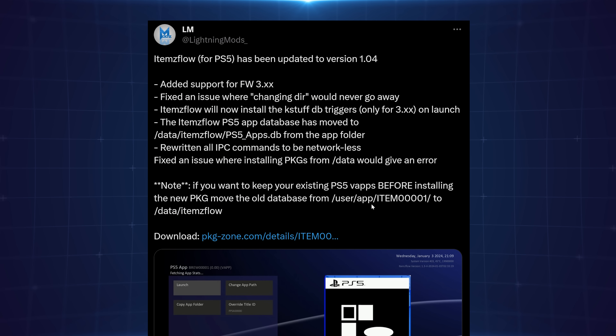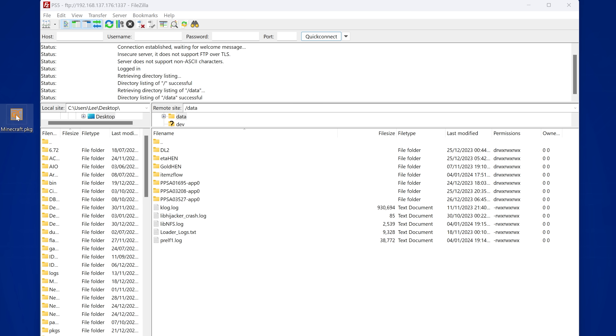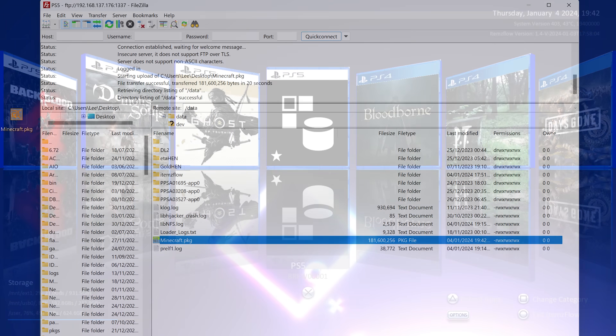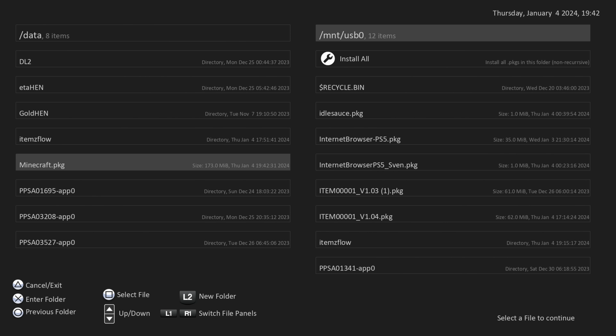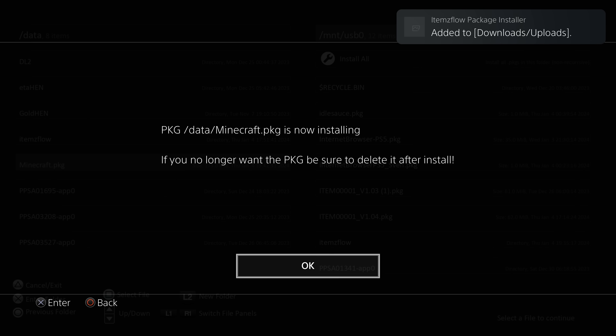Items flow has also rewritten all IPC commands to be networkless, matching the changes in ETA Hen 1.3b, so it does not require a network connection. Additionally, a bug has been fixed where installing packages from the data folder would give an error. You can now use the built-in package installer to install package files not just from USB but from any location on the hard drive — copy packages via FTP to the data folder and install them directly from items flow.